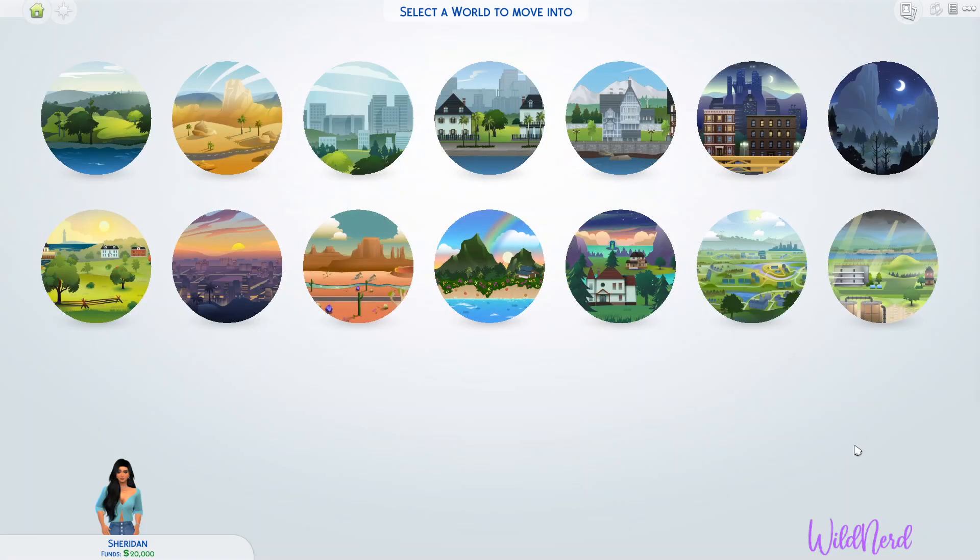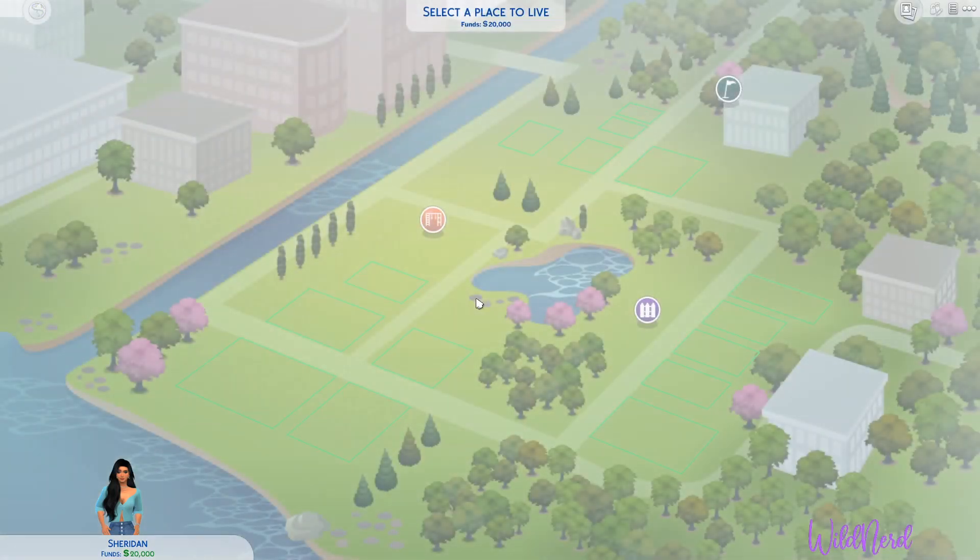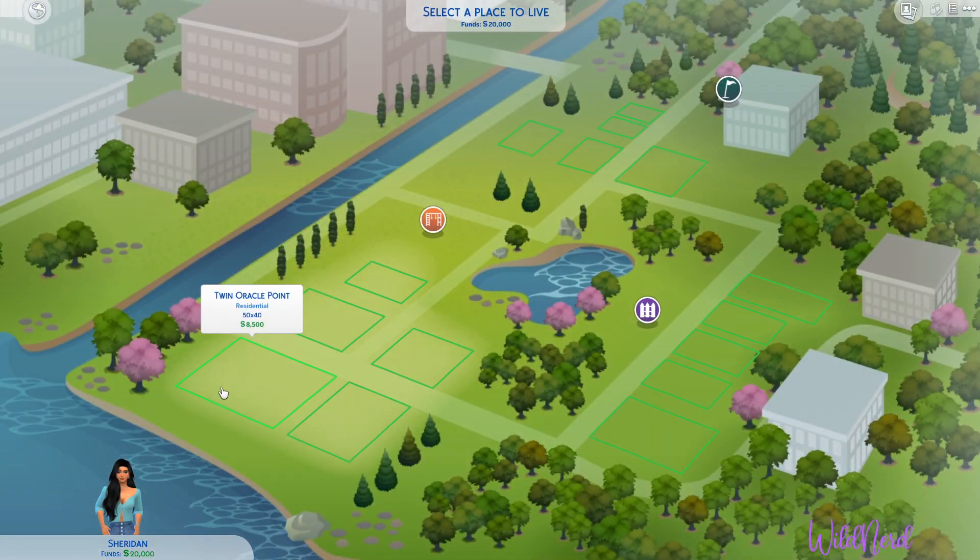Let's see, what world do we want to live in? I usually stick with Willow Creek, but maybe we'll go with Newcrest. You know what? Yeah, we'll stick with Newcrest. We'll do the biggest lot here, which I think is this one.